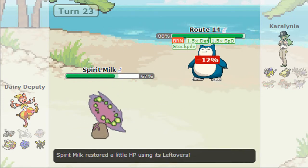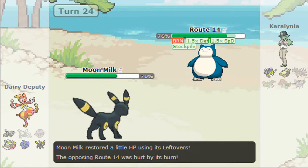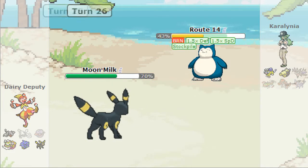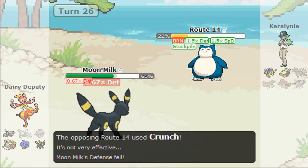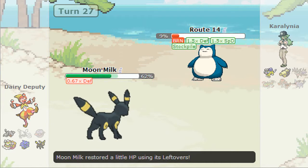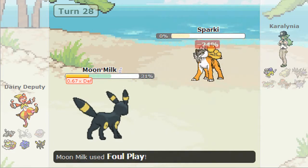I switch into Moon Milk and just start Wishing and Foul Playing. He gets a Defense drop but I kill next turn anyway. I Wish, he gets a crit with a Defense drop — and that only does 15% to me. I kill with Foul Play. That was a pretty good match; I still had full-health Tornadus and Aerodactyl that never even saw the light of day.